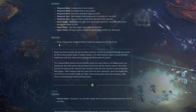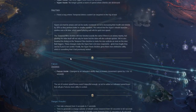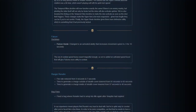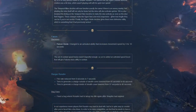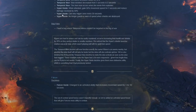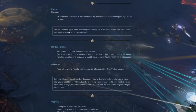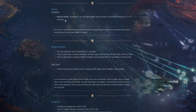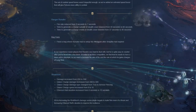Bug fix: fixed the bug where temporal mines could be targeted in the fog of war. Falcon haste changed to an activated ability that increases movement speed by 3 for 10 seconds - I like it. For maps with lots of gaps you could put wraith blades in and haste somewhere, or use it to escape. Good for tactics. Ranger Ronin: fire rate reduced from 9 seconds to 7 seconds on auto attacks.